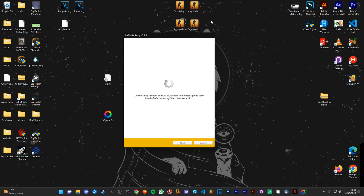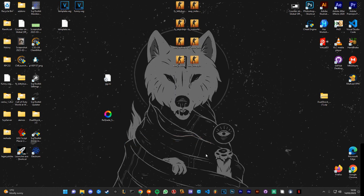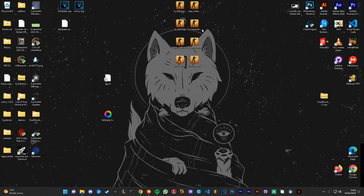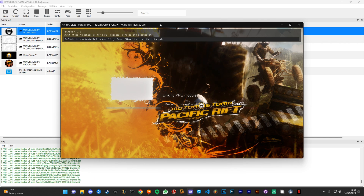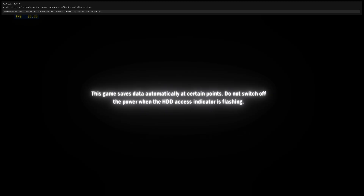It's going to download. Once it's done, click FINISH. Then on RPCS3, open up Pacific Rift — or any other Motorstorm. This will work for literally any RPCS3 game.